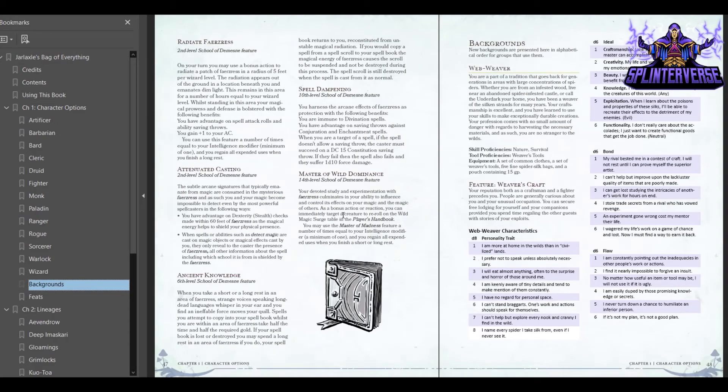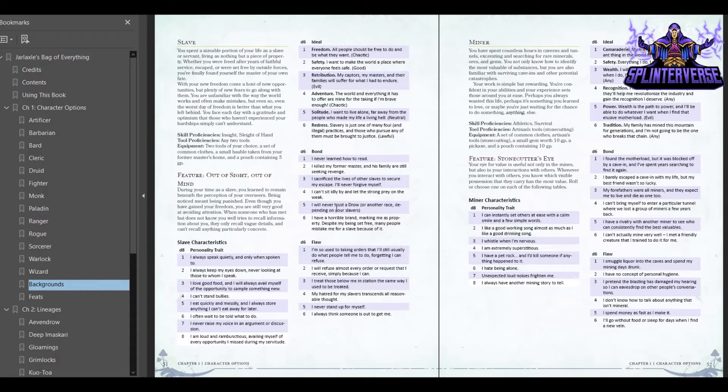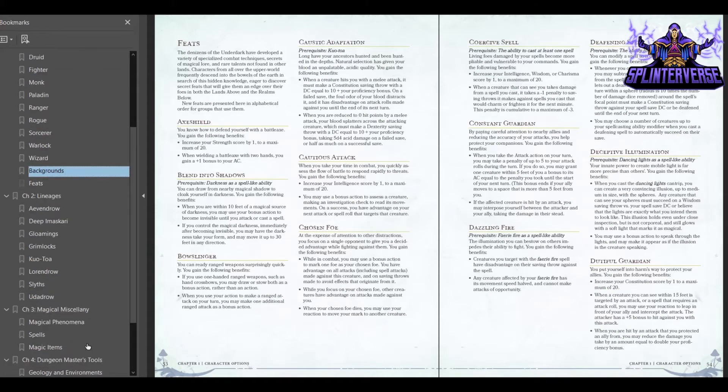Then let's look at the backgrounds — you've got the Web Weaver, the Bounty Hunter, the Heretic, the Slave, and the Miner — lots of them. And then you've got a ton of feats as well. So let's go look at some of the spells.